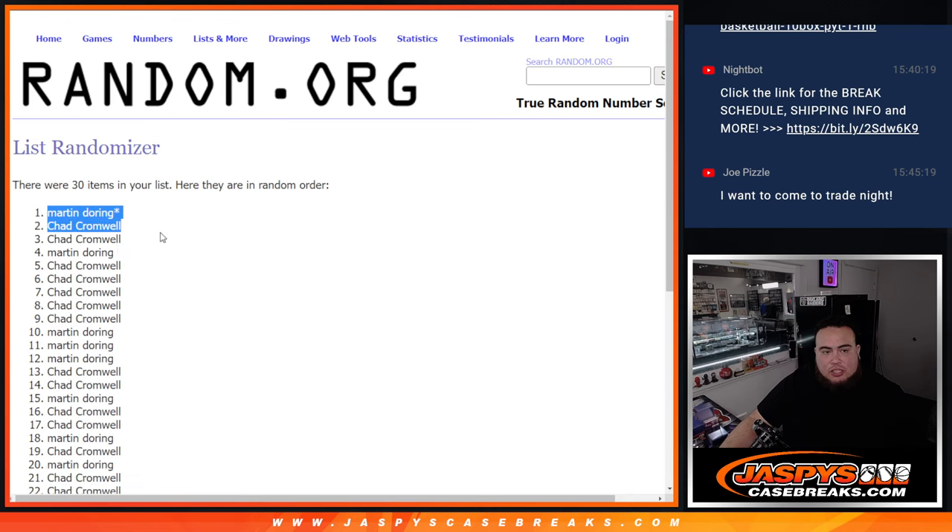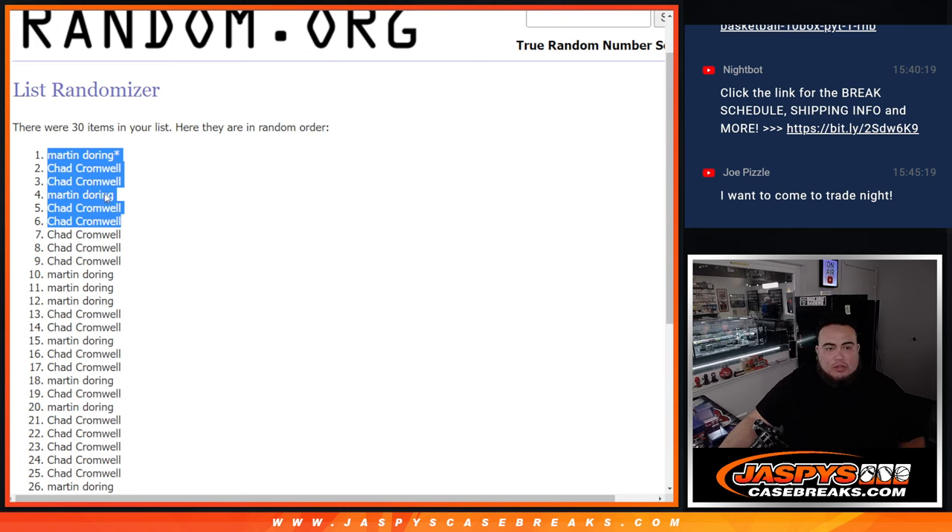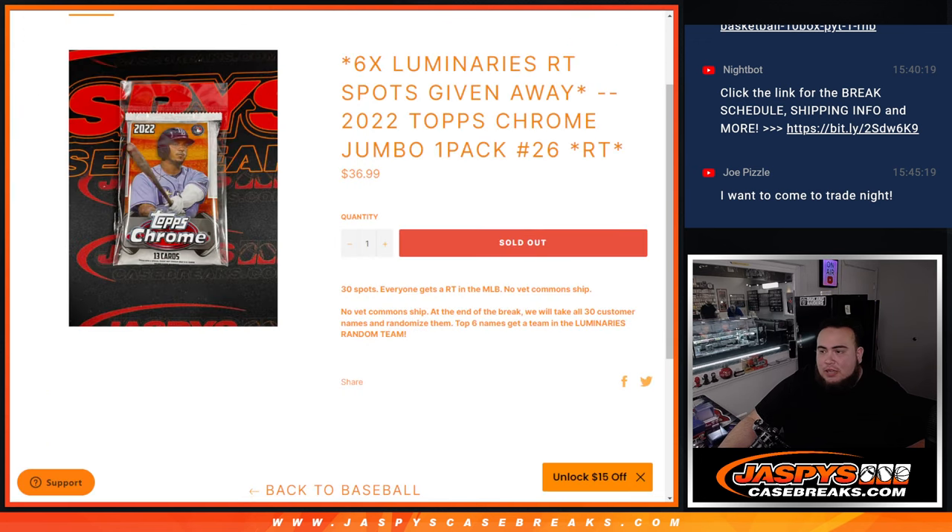Martin, Chad, Chad, Martin, Chad, and Chad. So top six: Martin you got two spots and Chad got four. Let's paste your names in here. And guys, if we can sell out those last three full spots, I'll cancel the last filler we need to do to unlock the Luminaries break — then we just have to do one pack filler plus six more spots. Let's do that tonight, guys — jazzbeatscasebreaks.com.